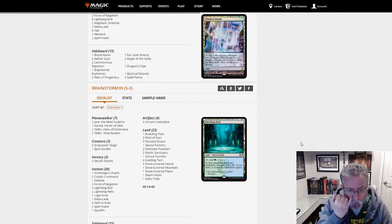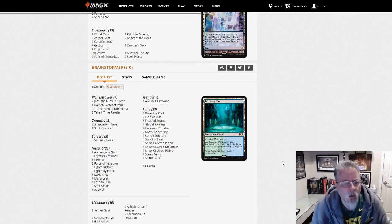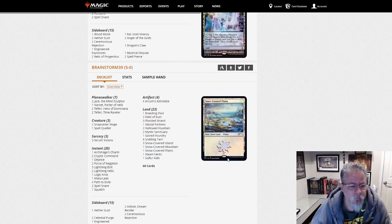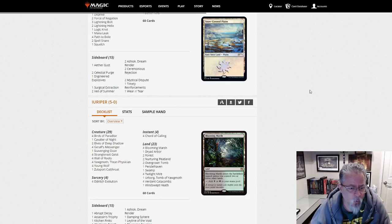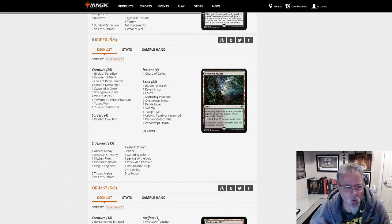Brainstorm 39 with Bant Snow Control. As we mentioned in last week's Preliminaries video, Bant Snowblade split off into two decks. The control version took out the Stoneblade package — and this is what it looks like. Eropur with the Yawgmoth combo deck — Golgari Yawgmoth. Good to see that this can hang around without Once Upon a Time. Not oppressive, but if you like recurring creatures out of the graveyard, this is something to look at.